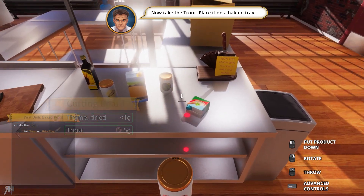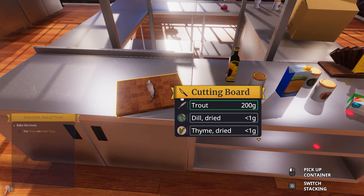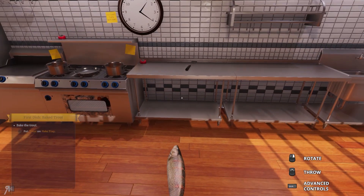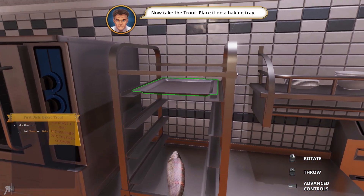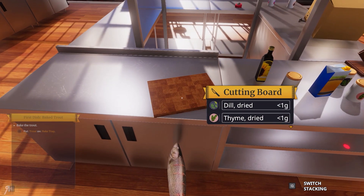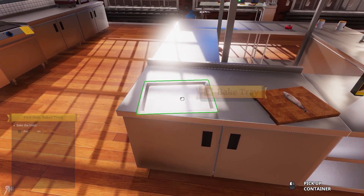Now take the trout and place it on a baking tray. I'm sure real Gordon would not be as patient with me. Take the trout and put it on the baking tray — I need to get the baking tray out first. Give me this. Put it there.